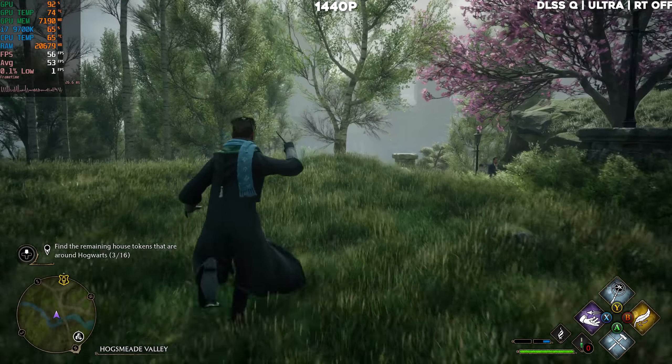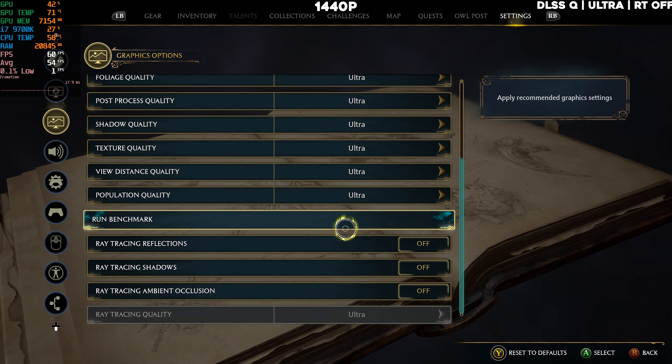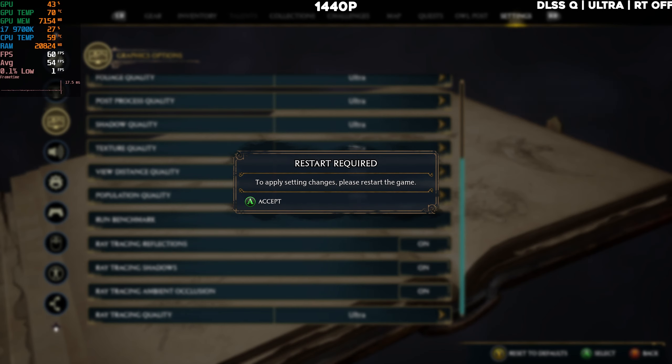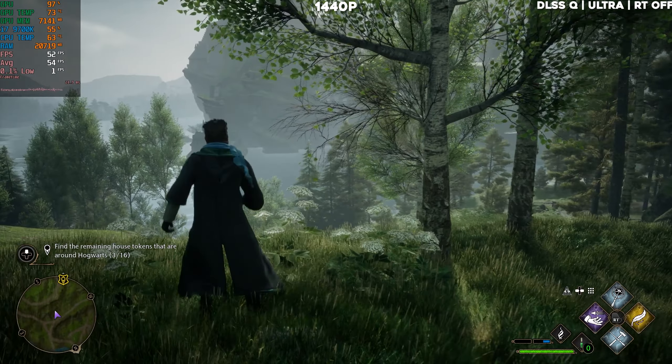It's much better now. I actually forgot how to use the spells, but let's try turning on ray tracing. I'll need to restart the game. Also, preparing shaders is happening every single time I open the game — I don't remember this being a thing on day one. Before, you'd just do the shaders once and that was it.